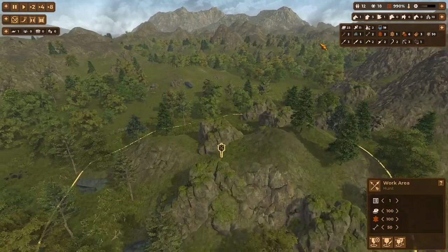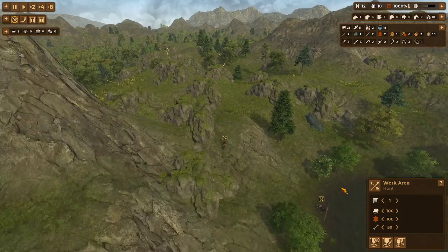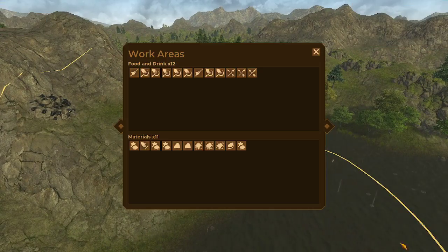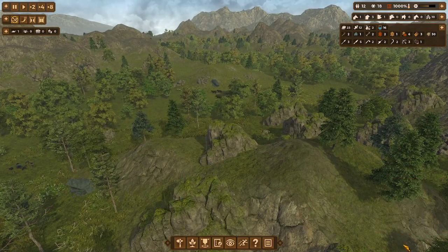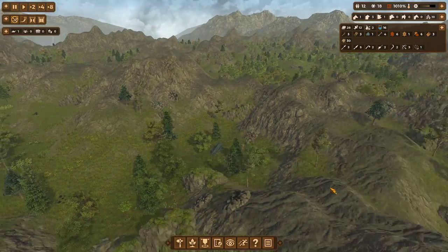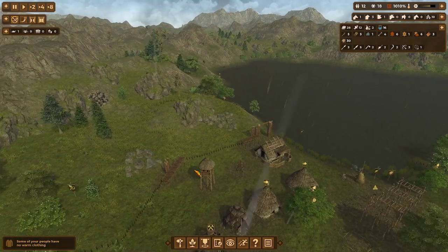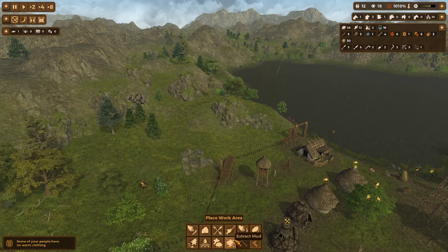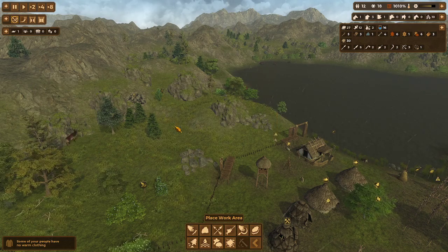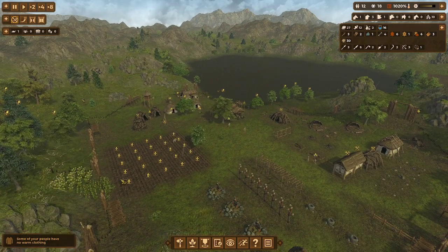For example, that one is like way out there — pretty far. Let's go ahead and get rid of that one, and we've got this one that's also way out there. If we keep our hunting grounds to a neutral area like right there, we're fine. If we want another hunting ground, we can put it right here because they will pass through here. That's actually a pretty good spot for it.